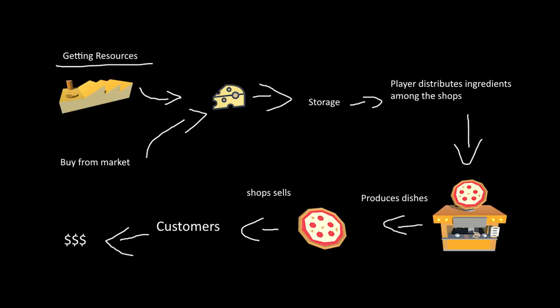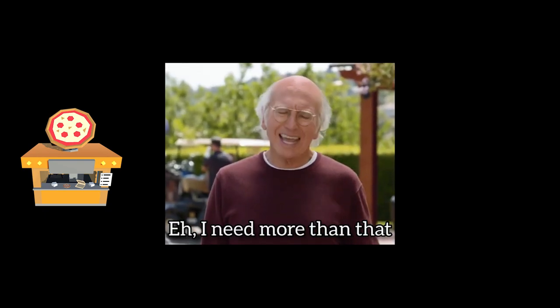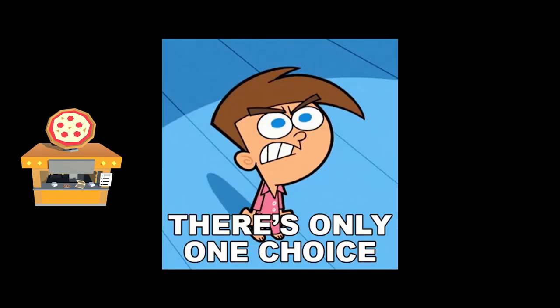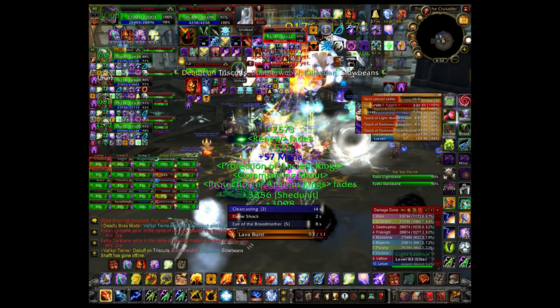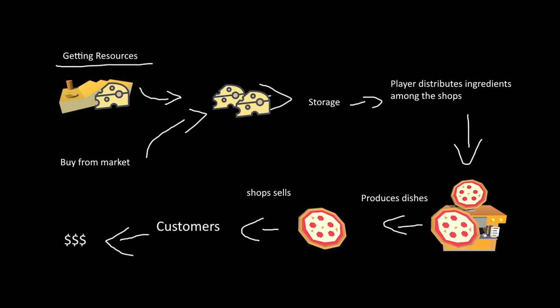Let me show you the current game loop. You get raw ingredients, either produce them in factories or get them from the market, send them to the store — for example your pizzeria — produce the pizzas, and sell them to customers. When I thought about it more in depth, I realized issues: what if I want to sell pizzas with toppings? Do I require more ingredients, or use the regular pizza as a base? Does a pizza shop only sell one product at a time? What if I want to sell a regular pizza and a pizza with different toppings? How do I decide which ingredients go to which pizza? Making a UI for that and asking the user to distribute ingredients inside the shop itself sounded a bit crazy.